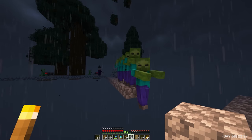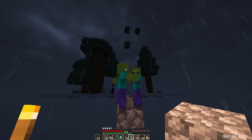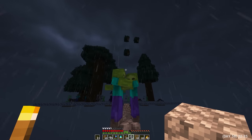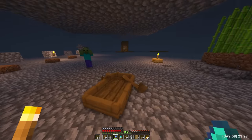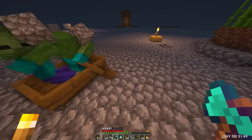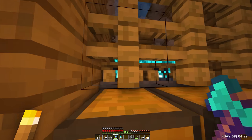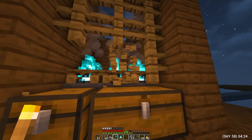I took the opportunity to search for another zombie. I wanted to make three iron farms in order to quickly get the tools and armor I needed from the inhabitants. Instead of the old zombie, I planted a new one that had a block in its hand, and another sat next to him. I noticed that the idea with the fence turned out to be not very good — the iron remains on the blocks and does not fall into the funnels.